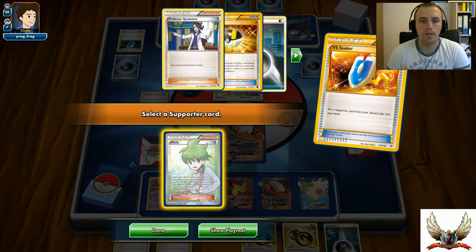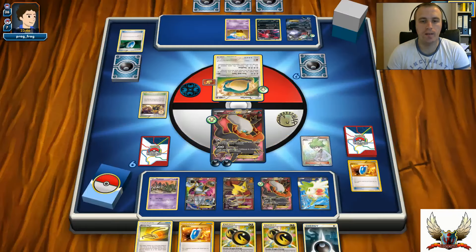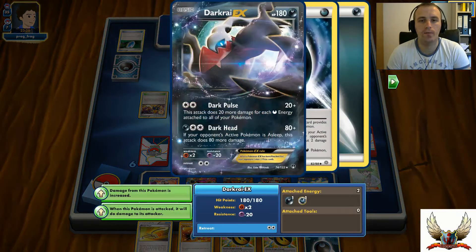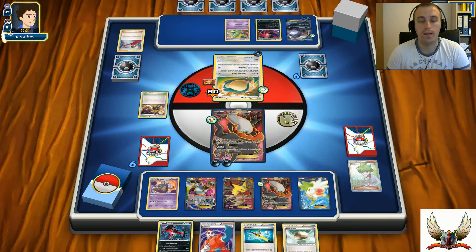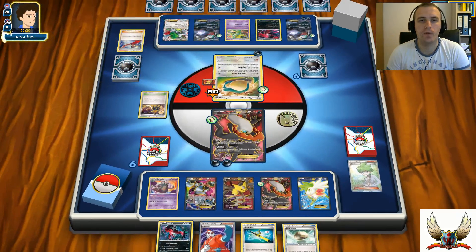I can go with Wally for my Garbodor at least. Next turn I can attach one of my Double Dragon Energies and go for Professor Sycamore, so I can lock my opponent from playing abilities - he won't be able to hit with that Darkrai for 160 or maybe 180 for the knockout. There's one Darkness Energy and a Judge, so I'm taking four new cards. And with Shaymin that's four extra cards. I definitely need to lock down that Hypno because Goodnight Babies will not work.